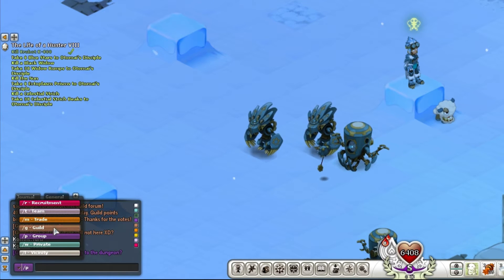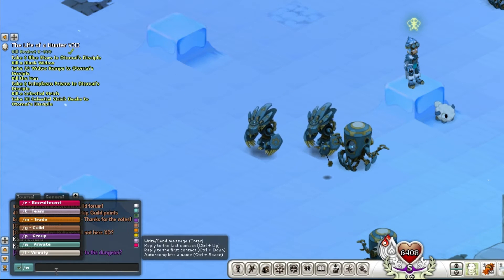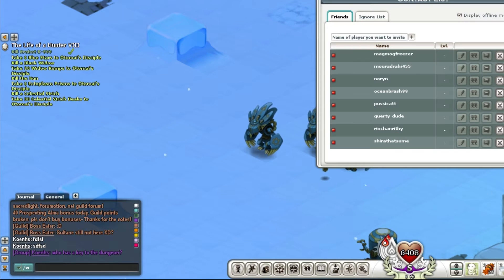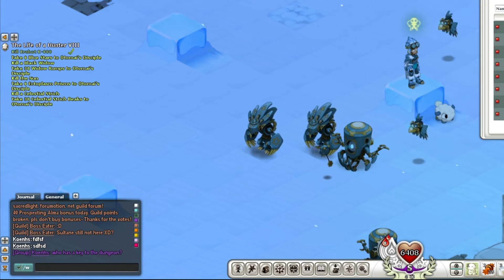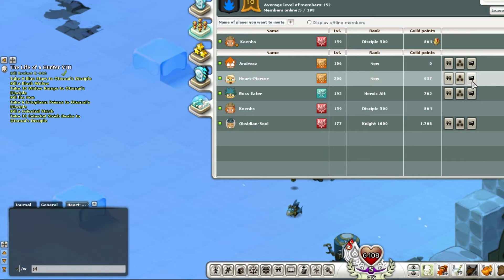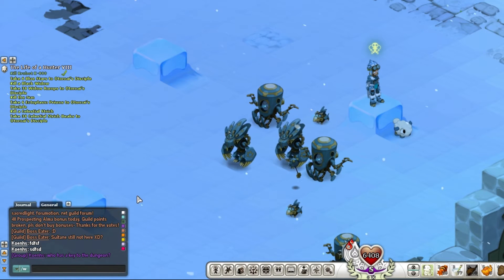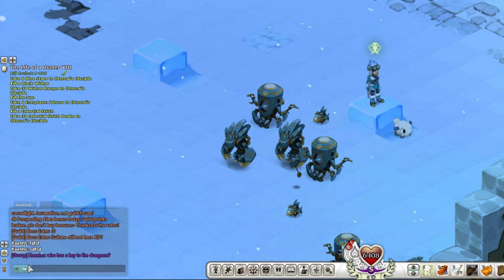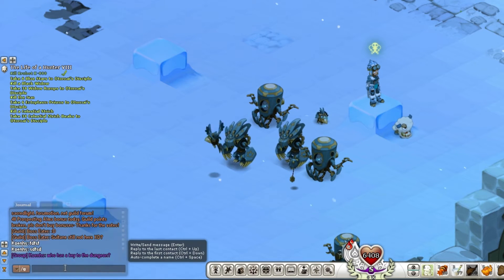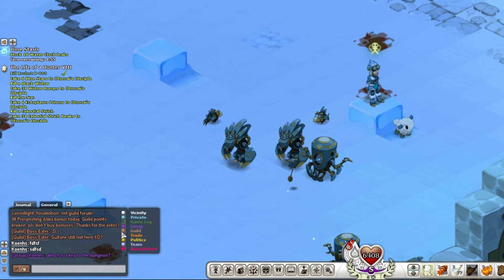By clicking on these you can determine where you want to send a message. However, for private messages I don't recommend doing it that way. If you have someone in the contact list or guild, just right-click them, start a private chat, type something and press enter. Then you have the guild chat, of course, where every guild member can read your message.